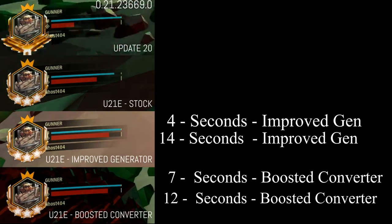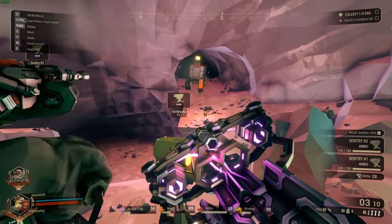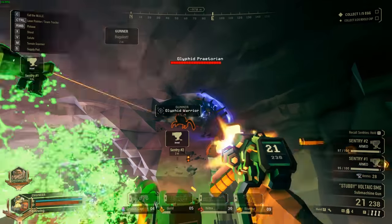Personally, I went with the Improved Generator, which means your shield starts to recoup at 4 seconds, because 7 seconds is a very long time to go without taking a hit. Even though the Boosted Converter finishes at 12 seconds versus 14, I prefer to have a little bit of shield back at the 4-second mark rather than waiting a full 7 seconds. This has been my overview of the improved armor system — did you go with the Improved Generator or the Boosted Converter? Let me know down in the comments. This is Gaming for the Recently Deceased with all your Deep Rock Galactic news.